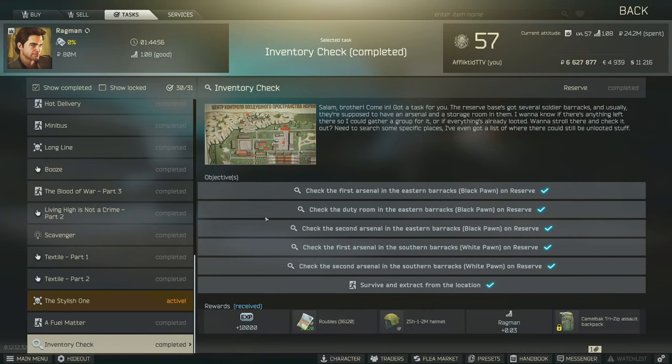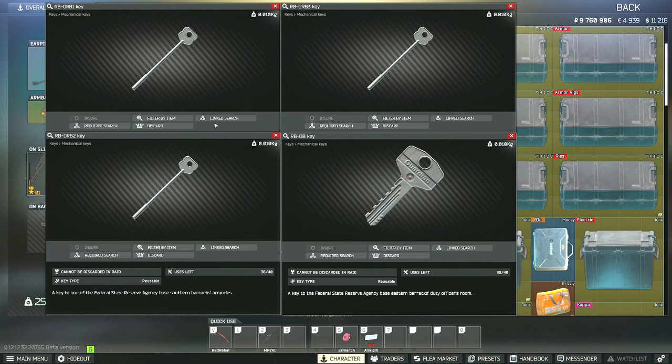Hi guys, this is a Ragman task guide for Inventory Check. For this task you have to locate three different rooms in the Black Pond building and also two different rooms in the White Pond building. After you have done this, you do have to survive and extract from the location.